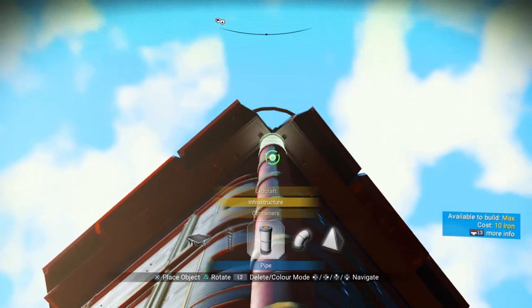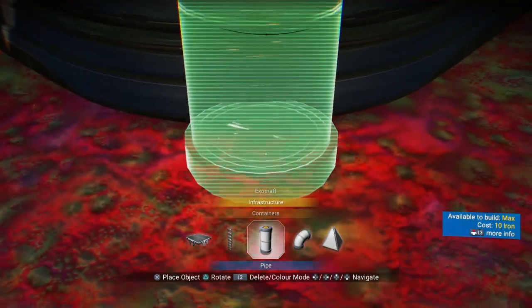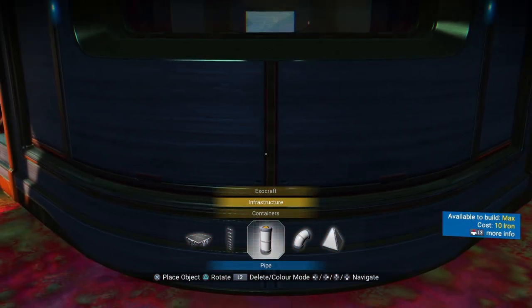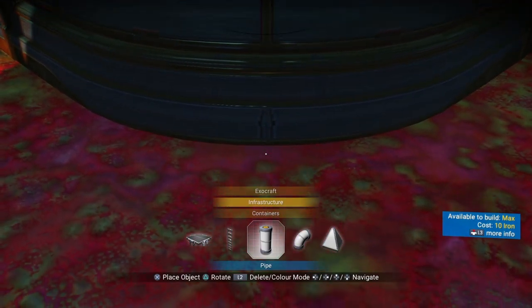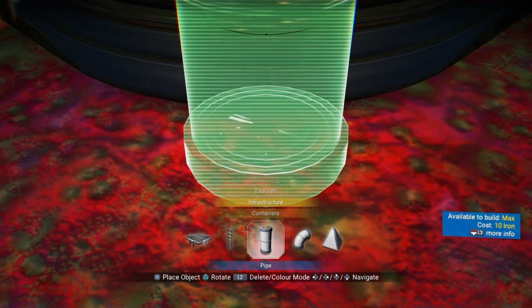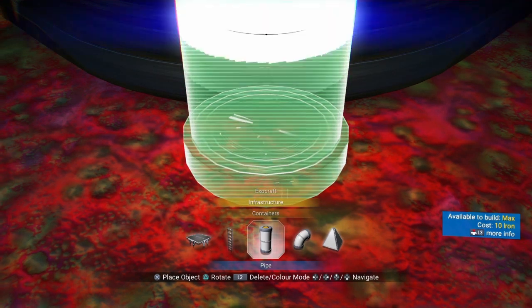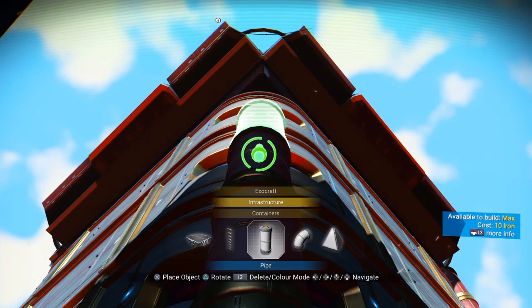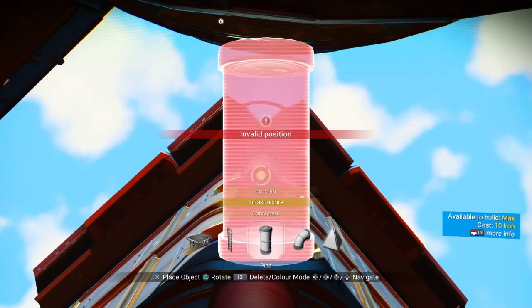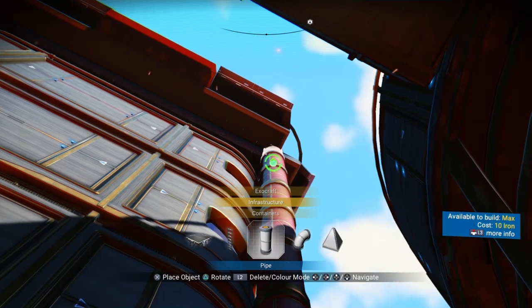It'll get to a point where it won't let you put another one because the landing pad is in the way. Find the center line, center your building in your frame, and walk it down — try to be straight. I tend to back it up just a little bit more once it stops clipping, and make sure the line I followed down is still in the middle of the pipe. Walk it up until it tells you 'invalid position.'